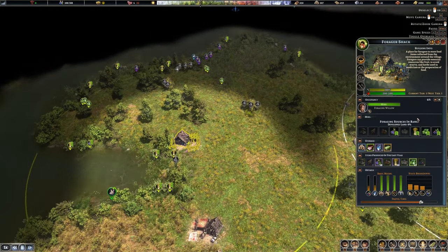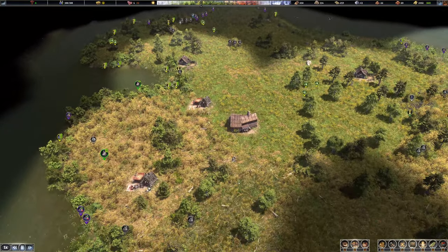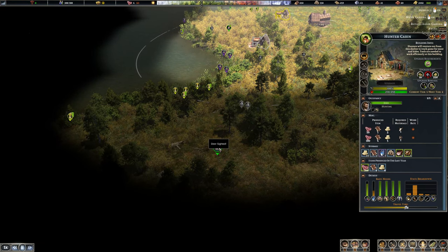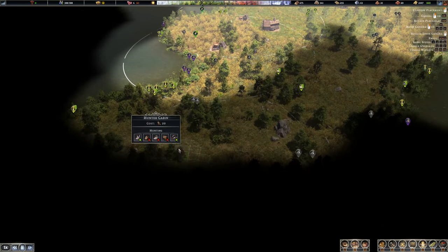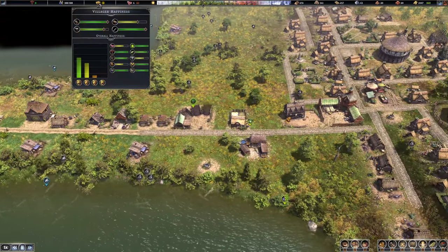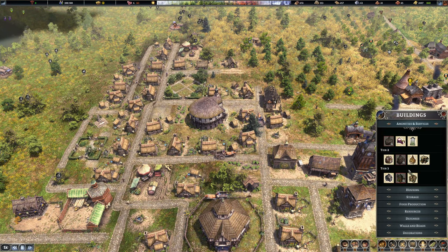We've got like a massive operation now — it's actually insane. A lot of berries. Still quite a good outlet for deer here. I believe I've got two hunter cabins — there's three deer. Maybe I should move one over here, that could work very nicely. Things are okay — it's just food's a little bit low. Do we want to start looking at maybe getting a pub? I think we should. Is it time for a pub?